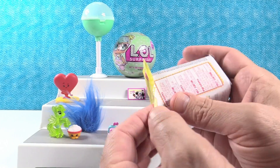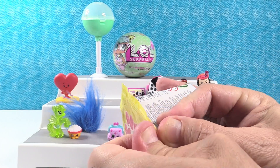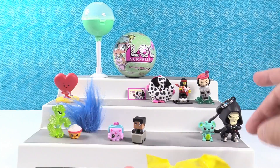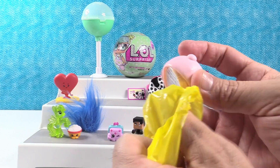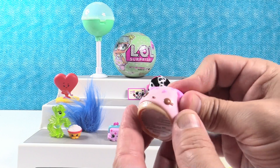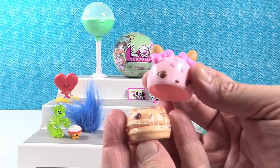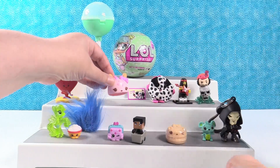Opening Nom Nom Series 2. They're hoping to get a stamp or a sushi num. They don't get the sushi num — instead they get Bubbly Pop, which is a special edition, and Nilla Cream Gloss Up. Both smell really good.